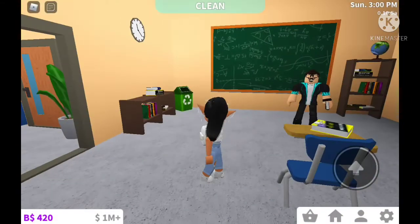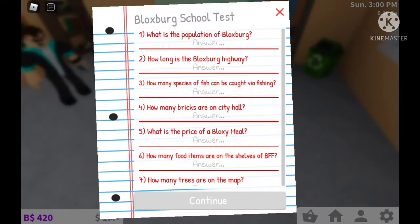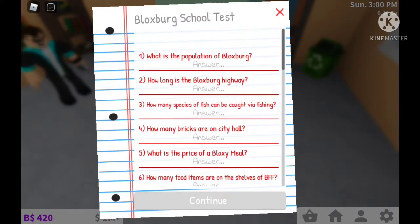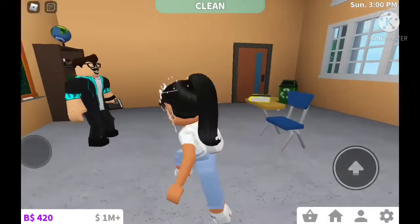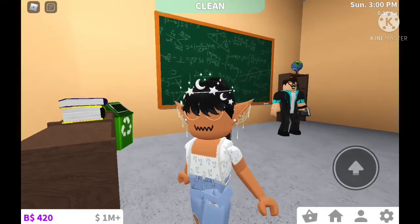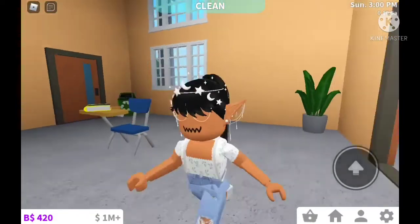Once you finally reach town hall, sit in the seat and it lets you take the Bloxburg School Test. There are a bunch of different questions, and unfortunately I don't remember all the answers — I'll leave as many as I have in the description below. There are many different test versions with different answers, so I only got certain ones.